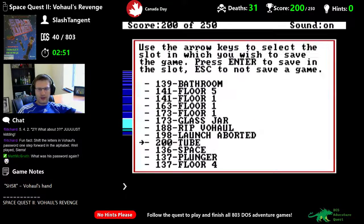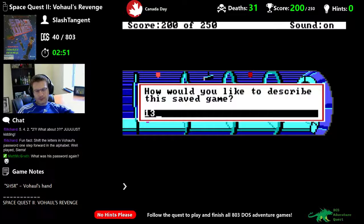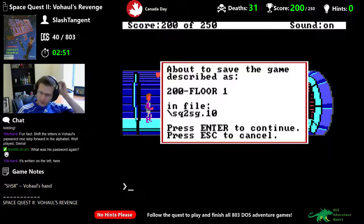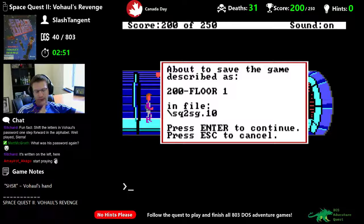Probably a good idea to save. We've already aborted the launch — so now the ship is going to self-destruct and we need to get into an escape pod. Let's see — T-I-T-S. Is this a button?